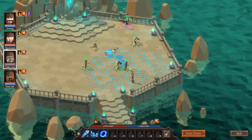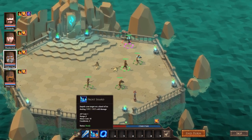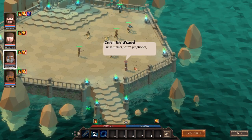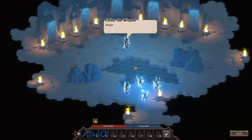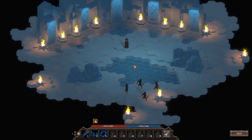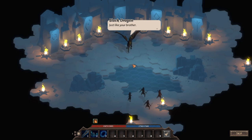At least we're not getting thunder-zapped anymore. He is putting out an awful lot of spells though — wizards are kind of a problem in this game. There we go, let's chill him up. 'Chase rumors, search the prophecies, try on magical trinkets — desperate and broken, you will come to me. Just like your brother.'